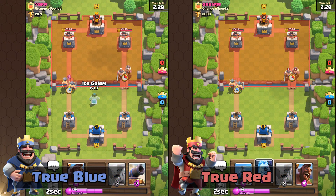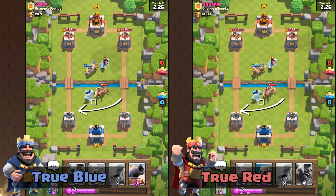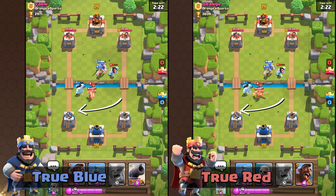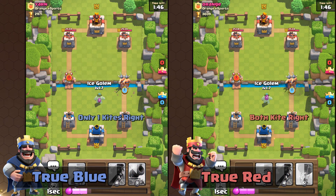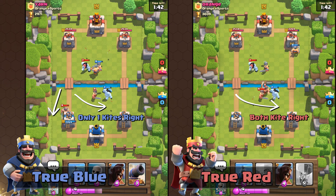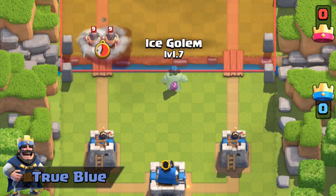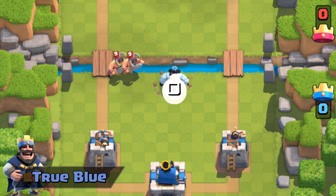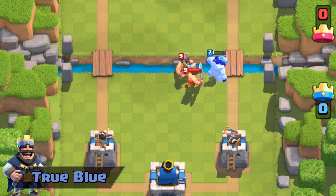Against Elite Barbarians, whenever they're approaching you from the right lane, you can actually kite them with an Ice Golem to the left lane. This doesn't hold true when Elite Barbarians are coming at you from the left lane. True Blue cannot kite Elite Barbarians with an Ice Golem on the fourth tile. Instead, True Blue has to plant the Ice Golem on the second or first tile from the river to successfully kite Elite Barbarians from the left lane.